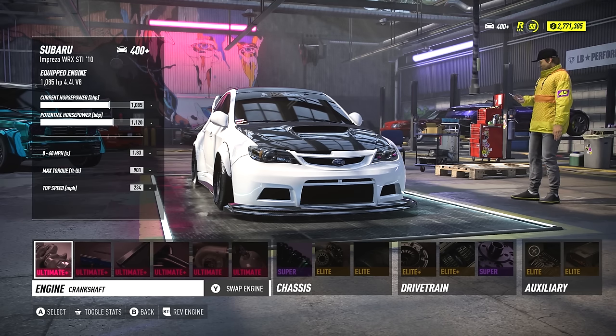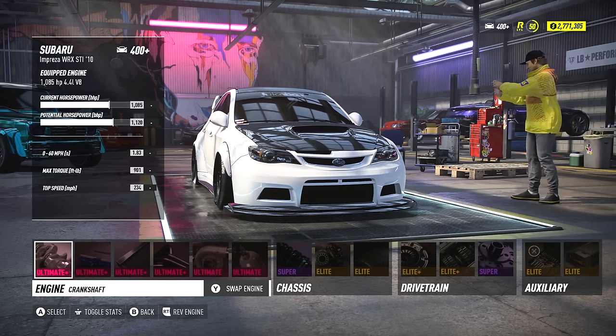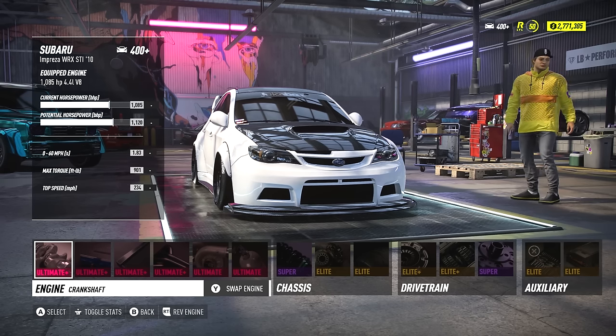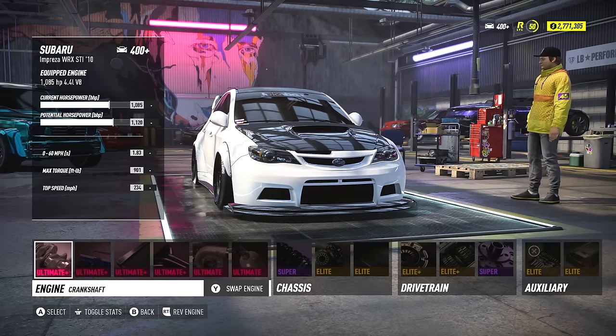As far as the build goes, I've already earned the ultimate plus parts, so I'm using those with the dual turbo and 5x3lb NOS option, all on the 4.4L V8 engine. I've got the super track suspension, elite brakes, elite race tires, elite plus clutch, 8 speed gearbox, and super track differential.